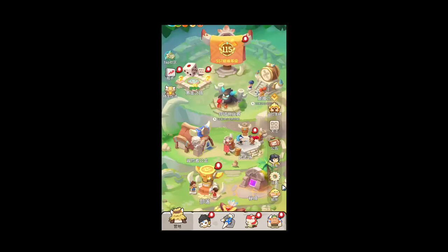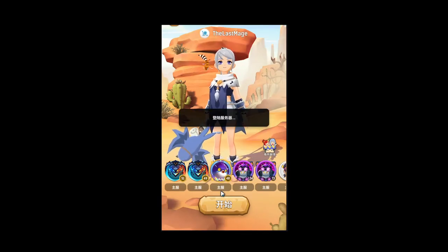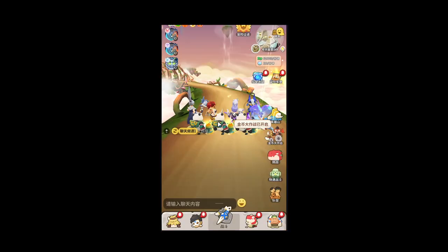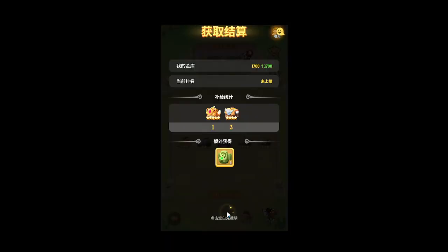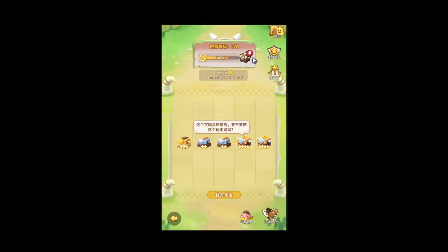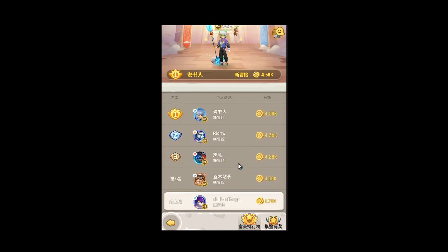Let me show you what it looks like when you enter into the game mode and your chests are done. Right here, I got 1,700 coins — cool. And then you go here and collect your rewards. That's pretty much it. This is, of course, a leaderboard to show you who's trying their hardest and who's not.